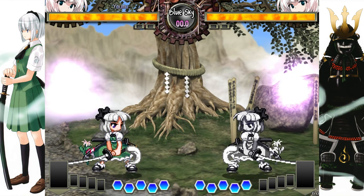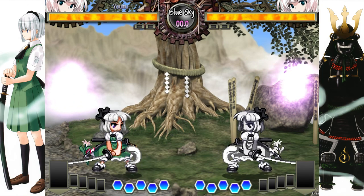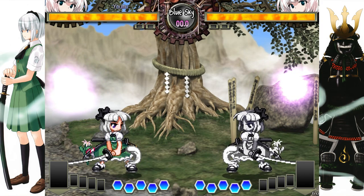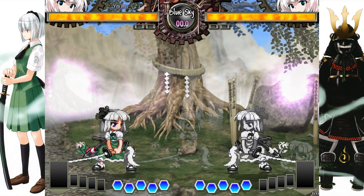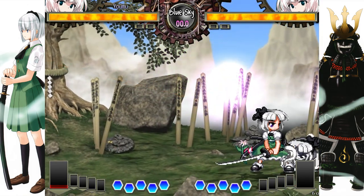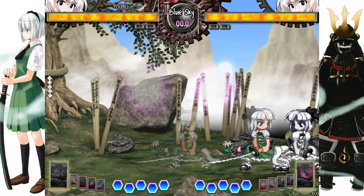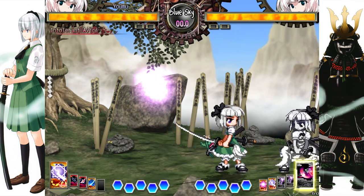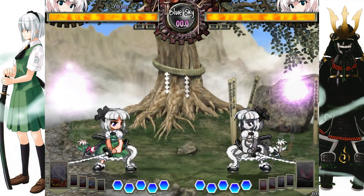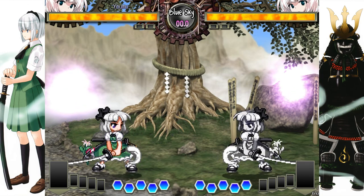Unlike a traditional fighting game, Hisoutensoku's defense system is very strong due to how the system mechanics work in favor of the blocker. Highs and lows are present, but they cannot open up the blocker directly, and on top of that, characters in Soku don't have access to normal throws, and only a select few can use common grabs. This means that defense can't be regularly broken by using throws, tech throws, or anything of the sorts.